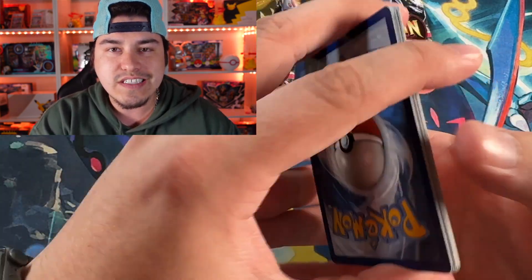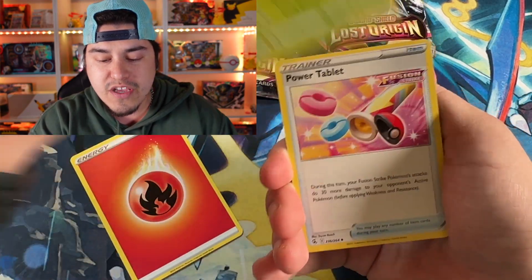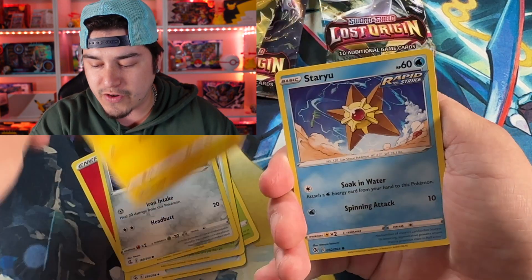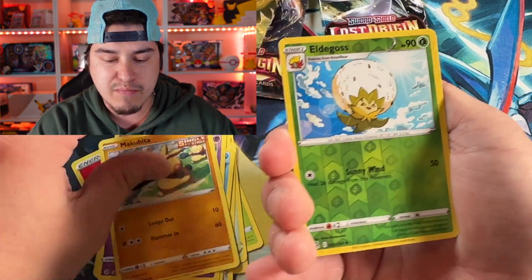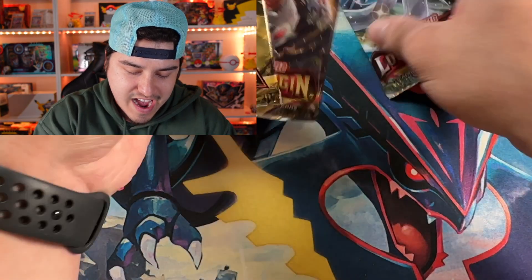I try to pull an alternate art from every single set on this channel and the chase continues for Astral Radiance — that set just does not like me, and I don't like it either. Now there are some cool ones in the set. I do want the Dialga, but the main reason I'm not a huge chase fan of Astral Radiance is because the Origin Forme Dialga and Palkia I never saw as a kid, so they're kind of new to me. Eldegas and a Yveltal — this box is cold, and we paid $40 for it. What's going on? Where is the cheat code?